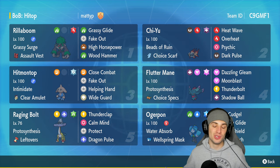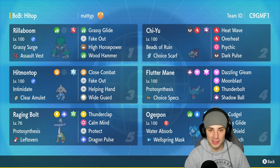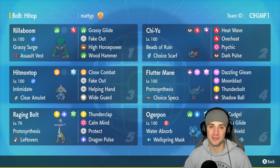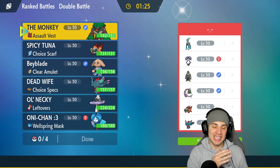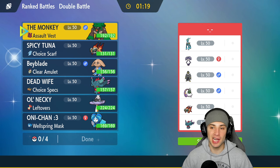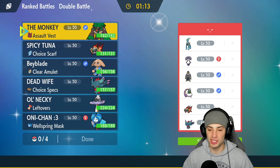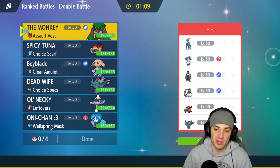If you enjoy today's video make sure you leave a like and subscribe if you haven't already. Let's hop into our first match showcasing Hitmontop. We're going up against an Indeedy and Iron Crown team, which means Hitmontop might not make its appearance in match number one - Indeedy and Iron Crown really counters it hard. They also have Urshifu, Tornadus, Chi-Yu, and Fluttermane.